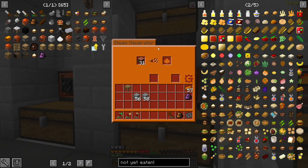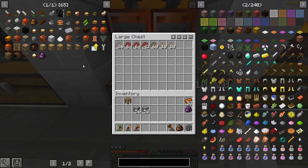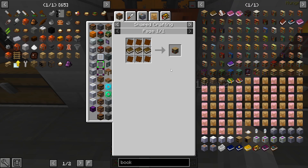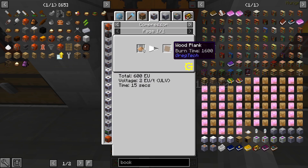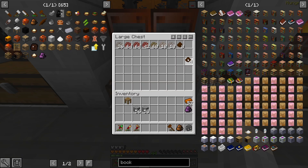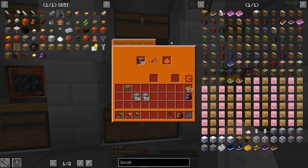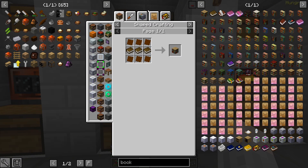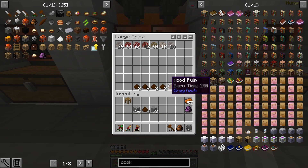It doesn't seem to be any faster than ores. I wonder how many pulp I need to make one bookshelf. It's six planks — to make six planks you need eight pulp per plank. That's one and a half planks per run. So I'll let it do it three or four times — maybe I'll make two bookshelves. That's plenty.